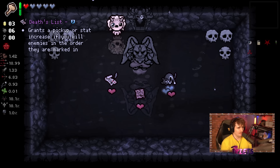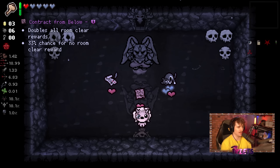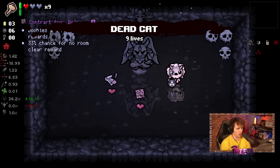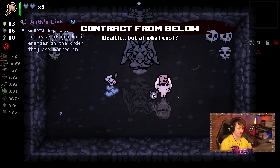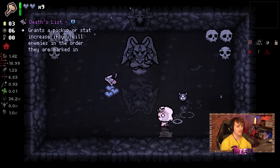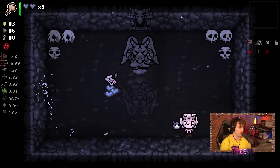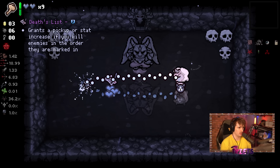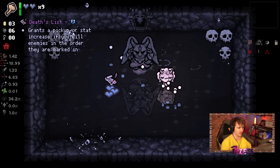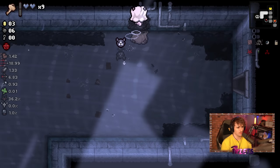Here's a cool little thing I can do: I take Dead Cat, which costs one red heart and two soul hearts, but Dead Cat always gives you back one red heart. So since we got our red heart back, I can now take Contract from Below. One of the only ways we could have done it — if I'd taken Contract from Below first I might have been better off, but I was just showing that Dead Cat does give you a red heart back, which is nice.